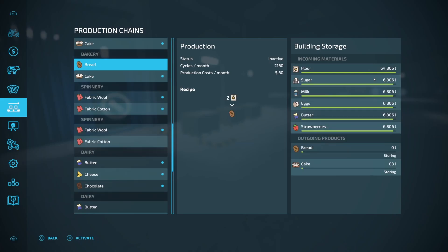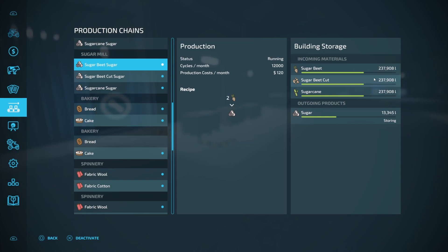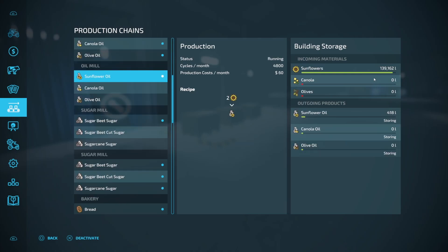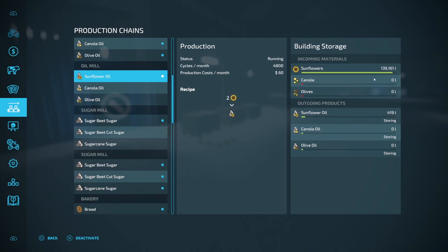For the bakery, we're at 6,806 for all the other items on both facilities — exact same. Confirmed: the bakery, you are able to run both recipes at the same time at max production. At the sugar mill, sugar beets are at 237,908 on one and 237,907 on the other — yes, the sugar mill also lets you run multiple recipes at full production. Here on the oil mill, sunflowers are at 139,162 on the multi-recipe side and 142,387 on the solo side — toggling back and forth you can see it's about a third of what it should be. So the oil mill will not give you max production on all three recipes; it reduces output by however many recipes you're running.